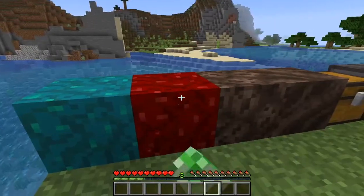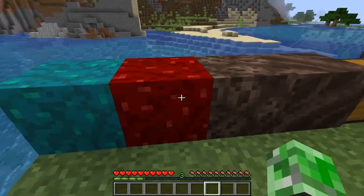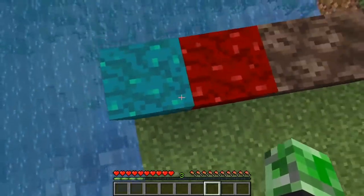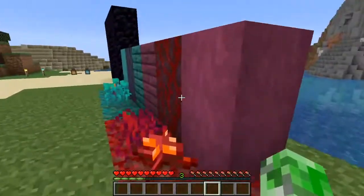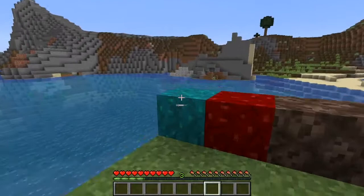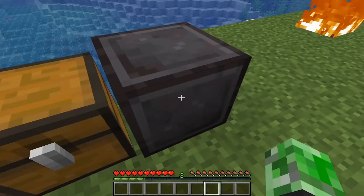This is basically the logs of the trees that spawn in the biome in the Nether, and this is the stripped version of that. There's also some new things — this is nether wart, this is regular soul sand, and this is regular nether wart block. But this new block right here is the tree stuff — warped block — this is the stuff that goes up on the trees that spawn, so you'll see this block on the new trees.